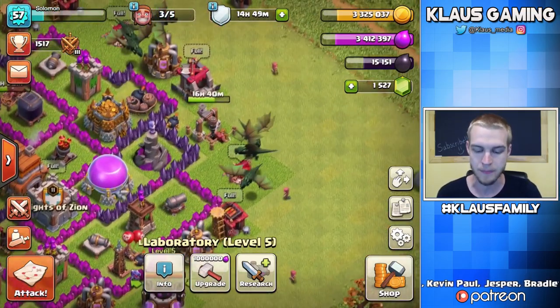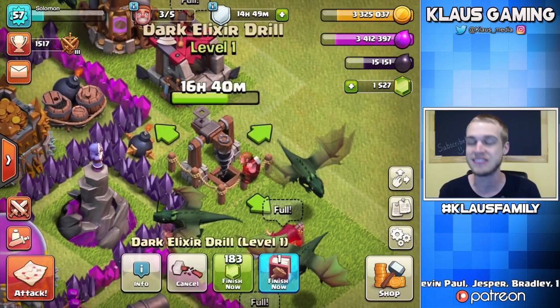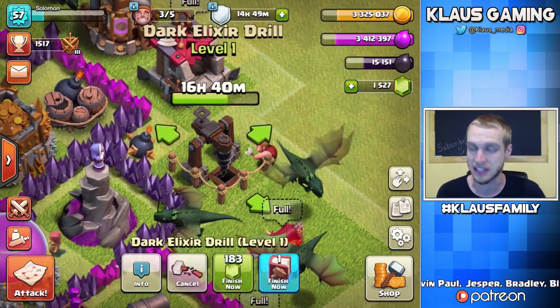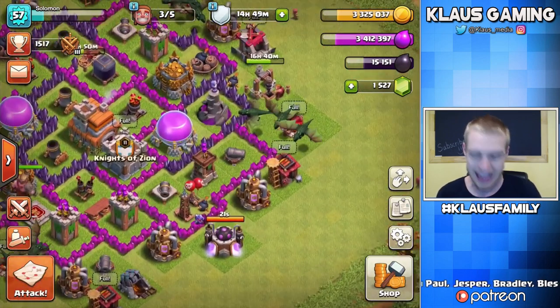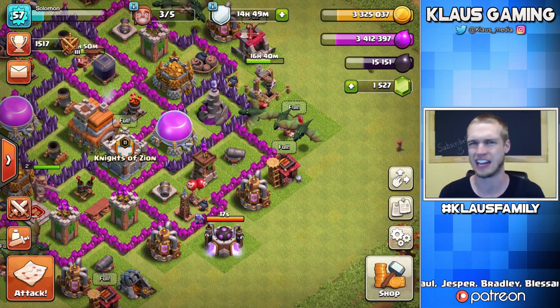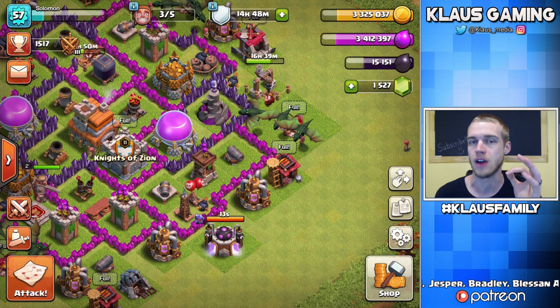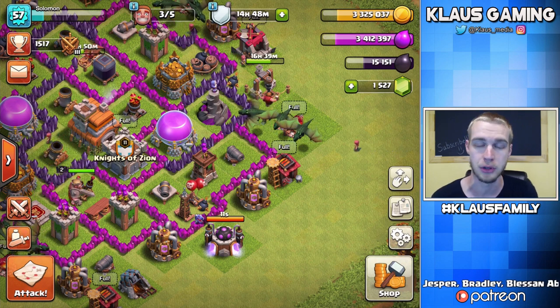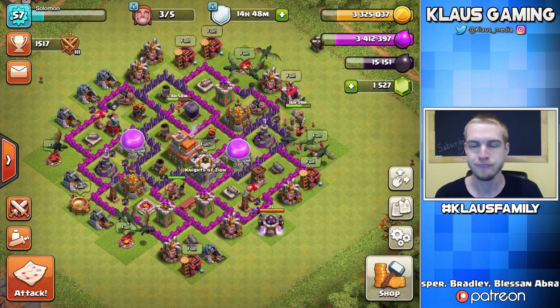Just a reminder and a heads up: off-camera, for this past week, I've done a few upgrades. I did this Dark Elixir drill because I had extra elixir, so the Dark Elixir drill is going to level two. And I upgraded all of the traps. I mentioned that traps are kind of lame, and I just wanted to do them, get them over with — so I did. I literally invested all of my time, all of my gold, and all of my builders into the traps, and a couple of extra walls.